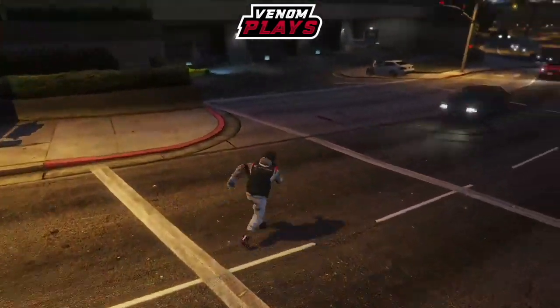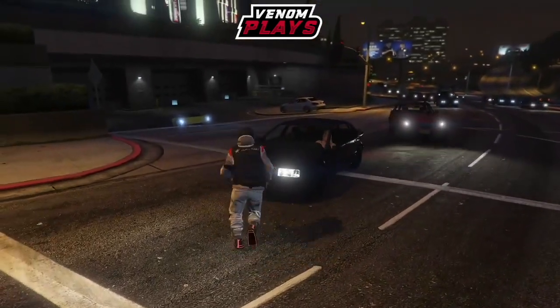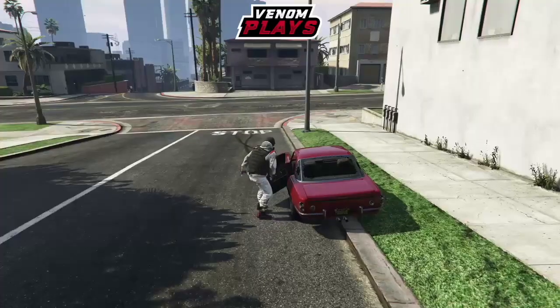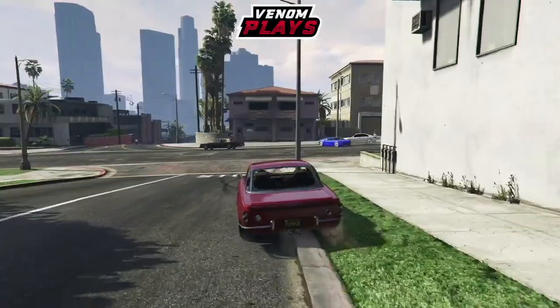When you respawn, go ahead and get in any street car — or if your friend is waiting outside the arena, simply get inside their car. From there, make your way over to the postal office in GTA.